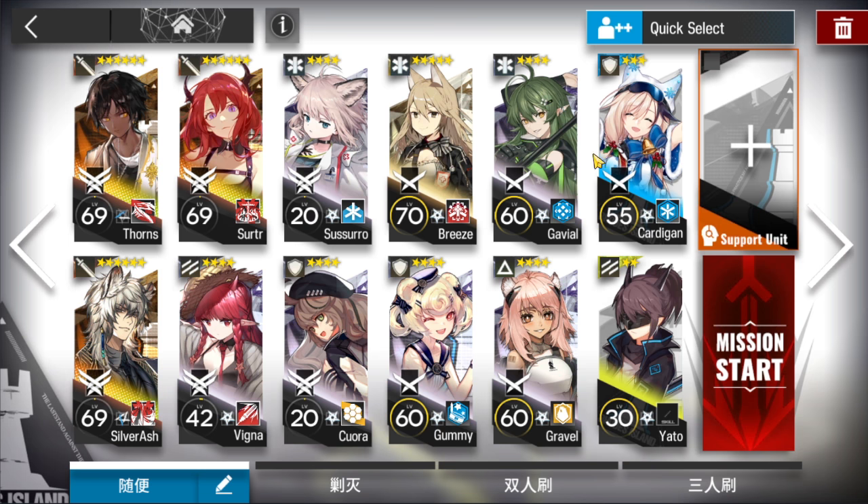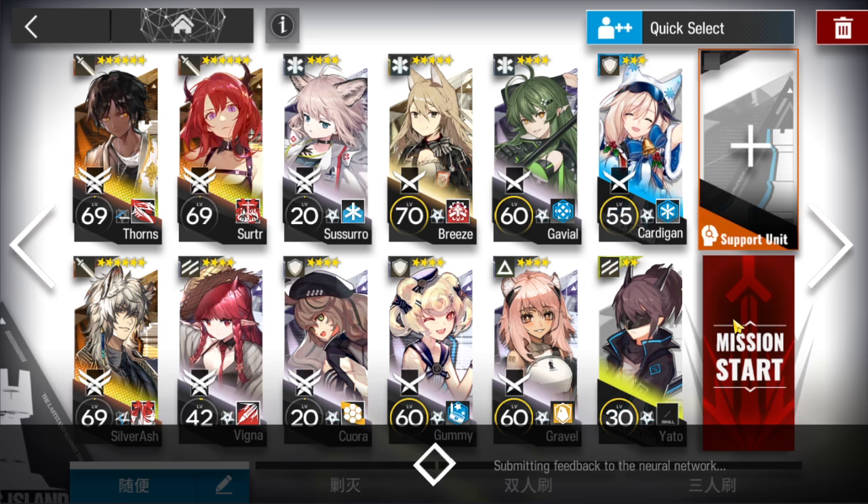For other operators, just use better operators in the same subclass. Yato is working as a fast redeploy here. I'd recommend you bring a unit with very high HP instead, and use the support unit too.